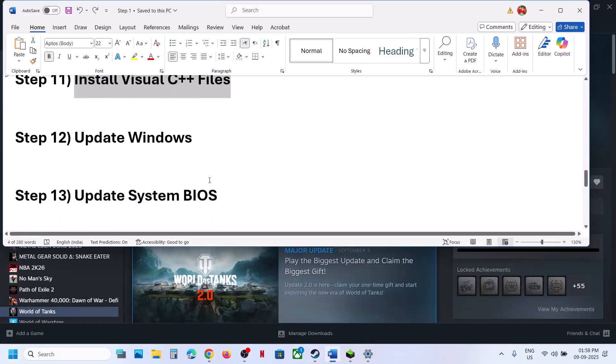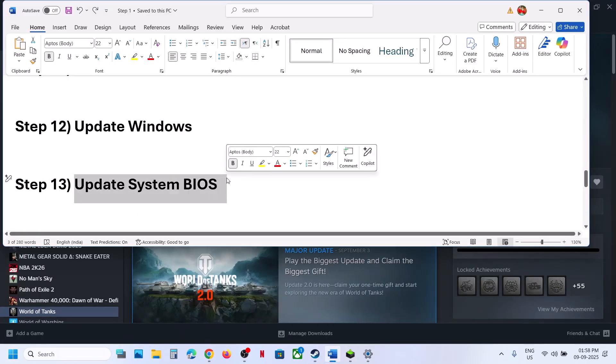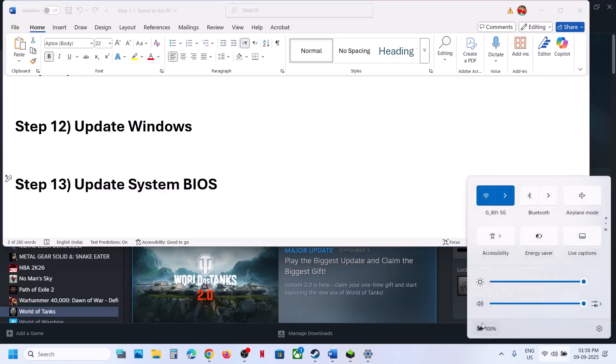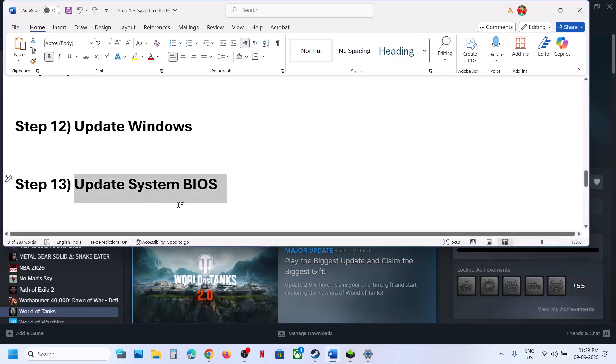Still not working? The next step is to update the BIOS. Go to your system manufacturer's website, select your model number, and update the BIOS. In the case of a laptop, make sure the battery is more than 10% charged and the AC adapter is connected. After the BIOS update, log into the computer and launch the game.